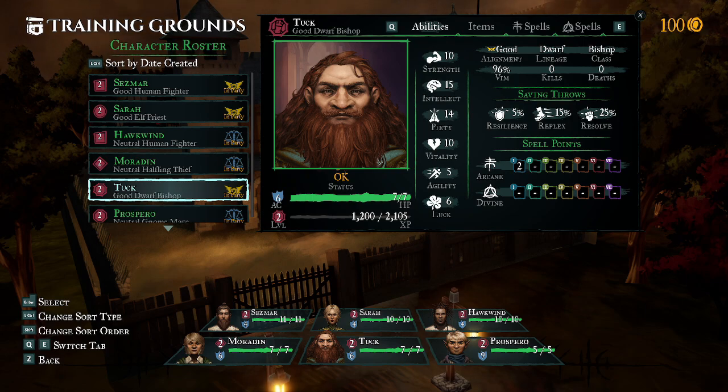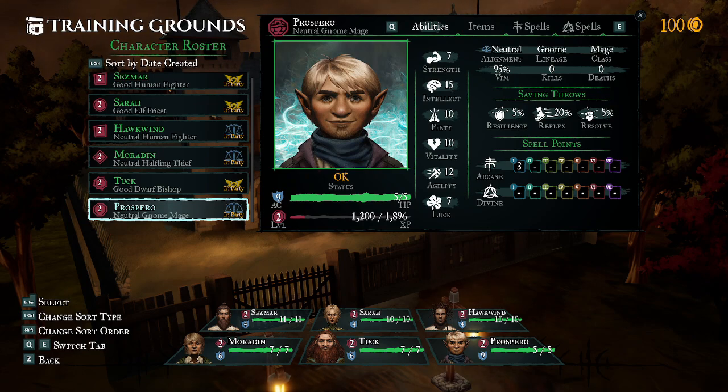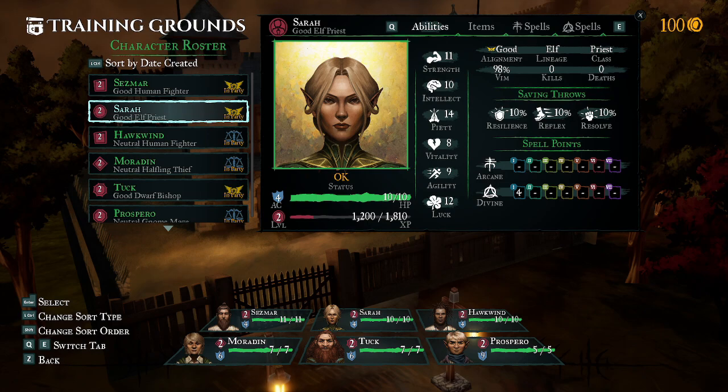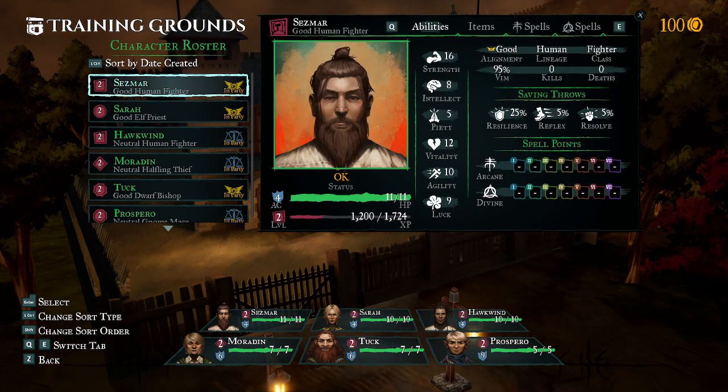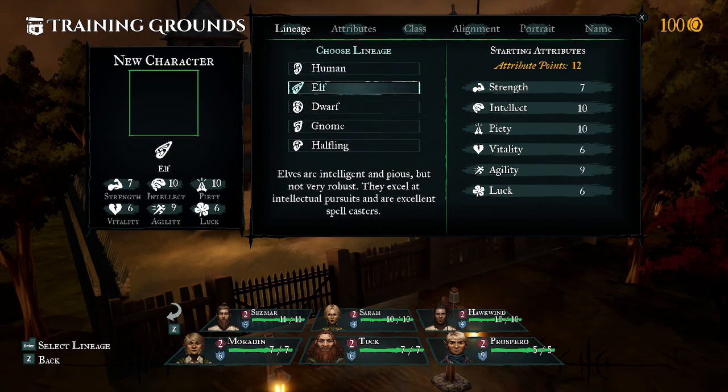It was a random dice roll generating system that you could use to create your party and characters. I'm going to create a few characters here with you guys and see what we can find. It looks like they're just giving us a distribution of 12 points.